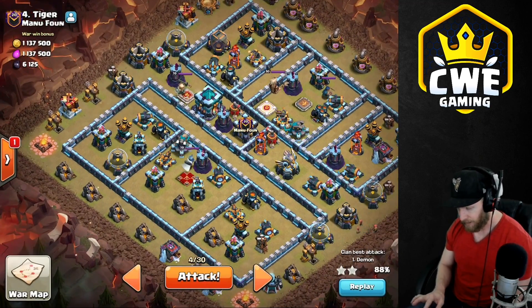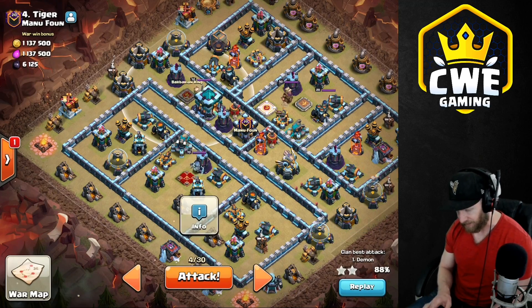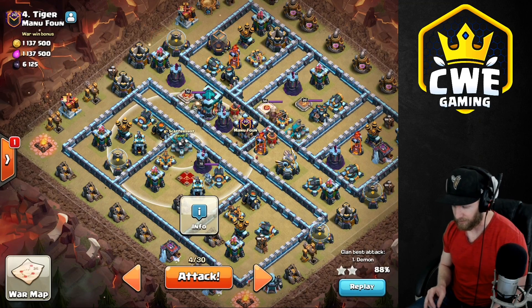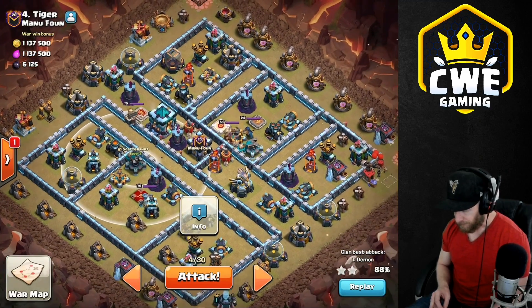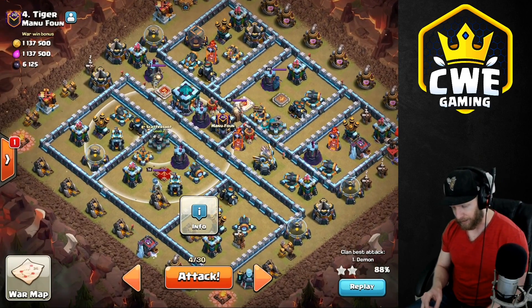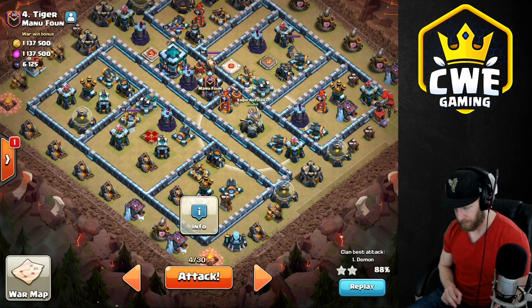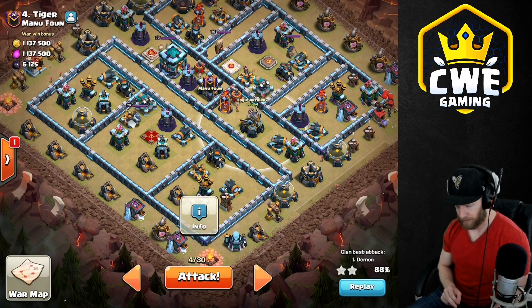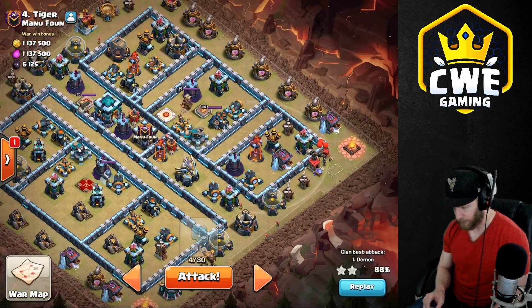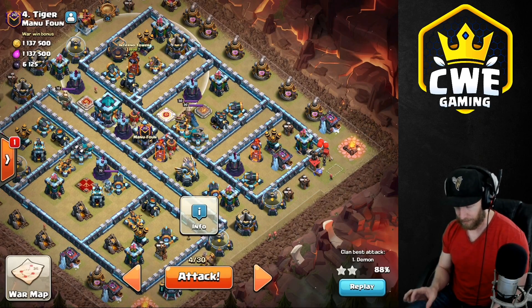Let's look at the base and break it down. We have this compartment over here that stands out immediately — bomb towers, heroes, a town hall that's reachable, and a scatter shot that's reachable. There's some massive value right there. No single infernos are going to get in my way. If the queen goes in and clears out the compartment, we have to go in with the hogs and miners either up here or down here. This side has a faster approach to the eagle artillery but it's wider — they'd split really hard, half going up, half going the other way — and it'd be a slow approach to the final single inferno. We don't want that.